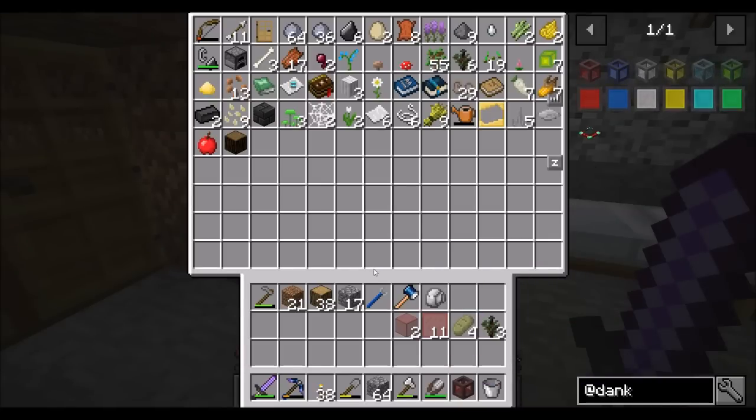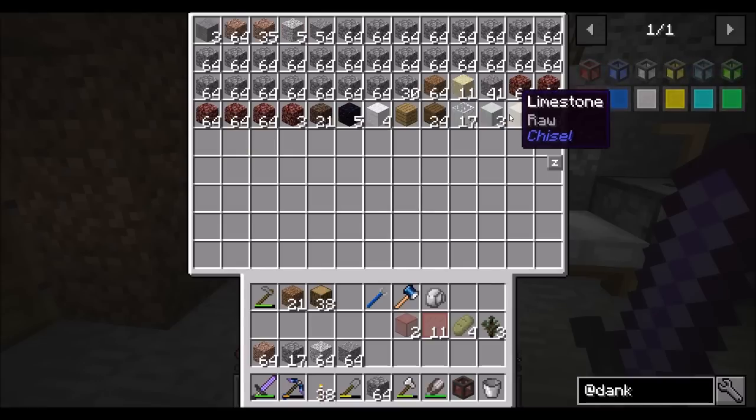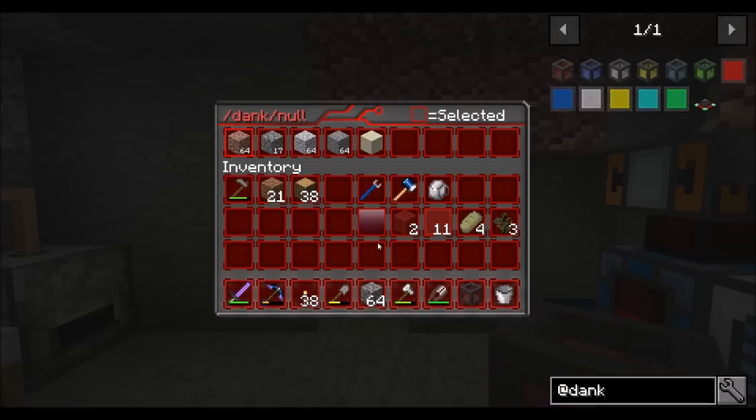So the way the dank null works is as follows. What I should be able to do is grab some of the resources that we don't need a particularly large amount of — things like andesite, diorite, cobblestone, and granite. All the stuff that we get tons of underground that we don't necessarily want cluttering up our inventory. And I believe what I can do is shift right-click — that's a fancy UI — and just place it in there.